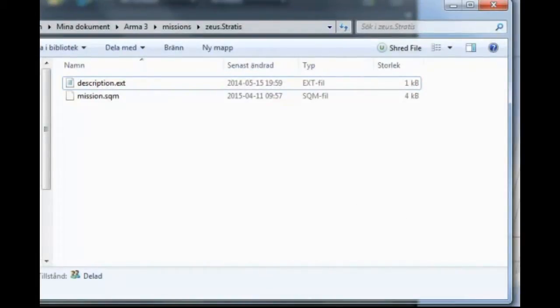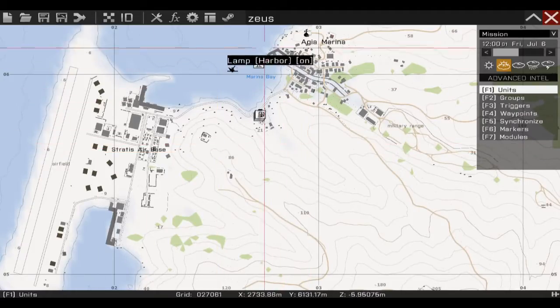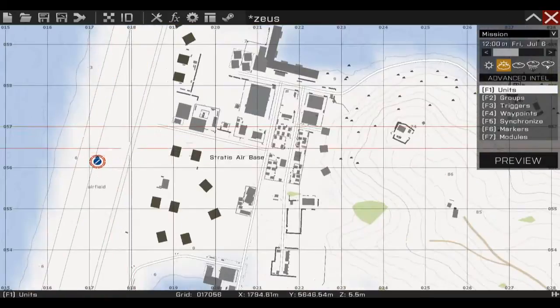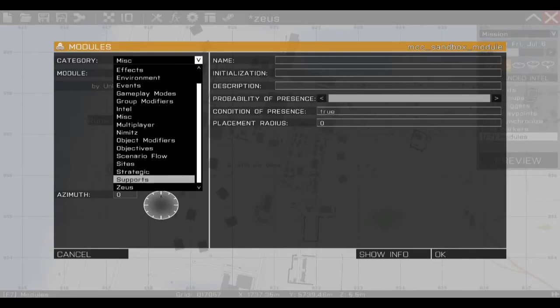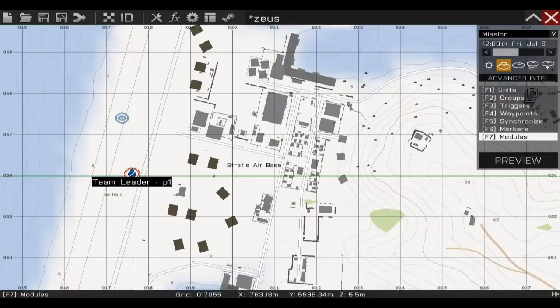Then just go back to the game and I will show you the rest. Load up our Sevs mission and create a Blue4 leader player — you can name him P1 if you want to. Then go to Modules, then Sevs, then Game Master, then Owner, and set it to P1, or whatever you named this player.